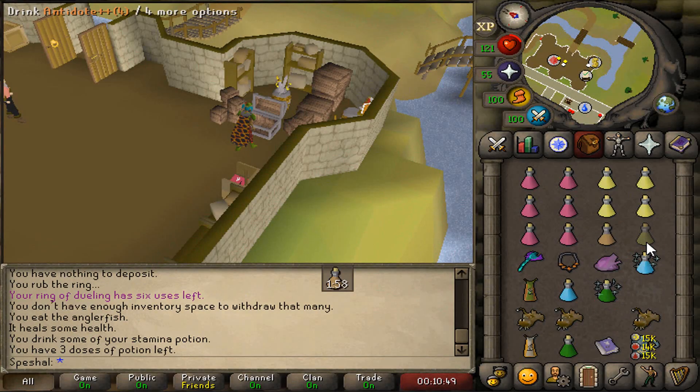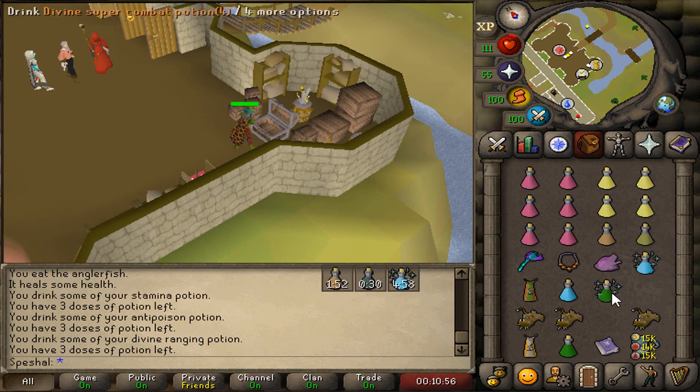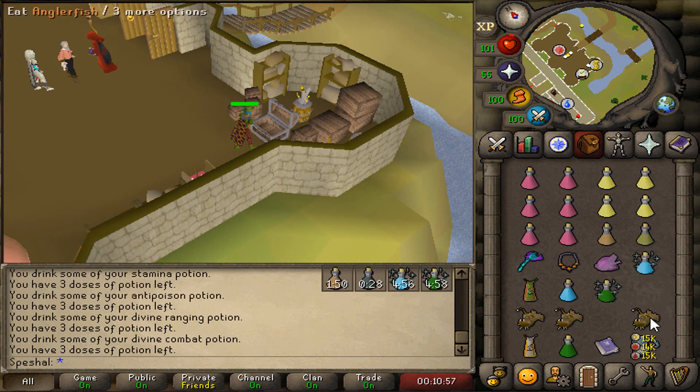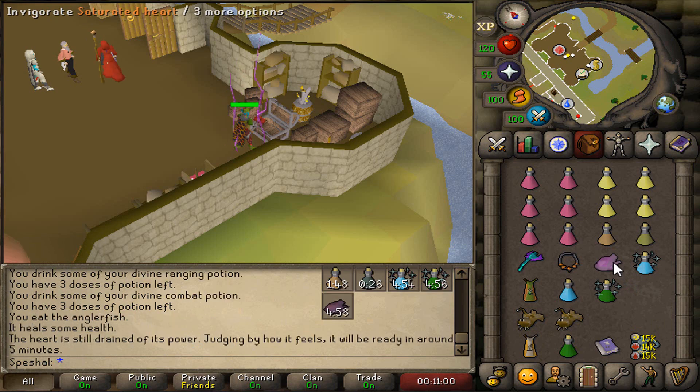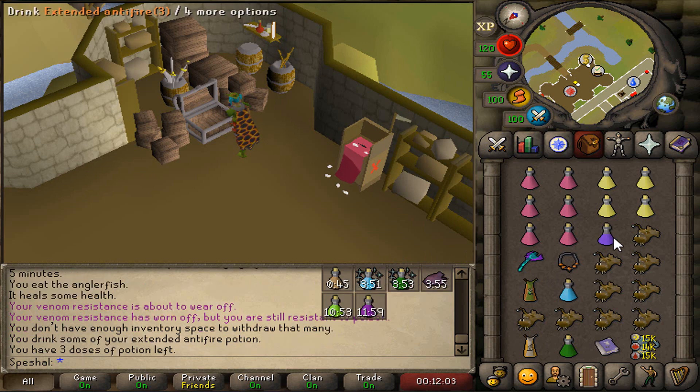It is a good idea to pre-stamina, pre-antipoison, pre-divine ranging, and pre-divine super combat pot before heading to Cerberus. I also recommend eating an Anglerfish after pre-potting to get your HP as high as possible. You can also use a Saturated Heart or an Imbued Heart before you go for extra magic defense. If you can't use the 80 Agility shortcut, I also recommend pre-antifire so you don't get hit hard by the blue dragons if they breathe fire at you.